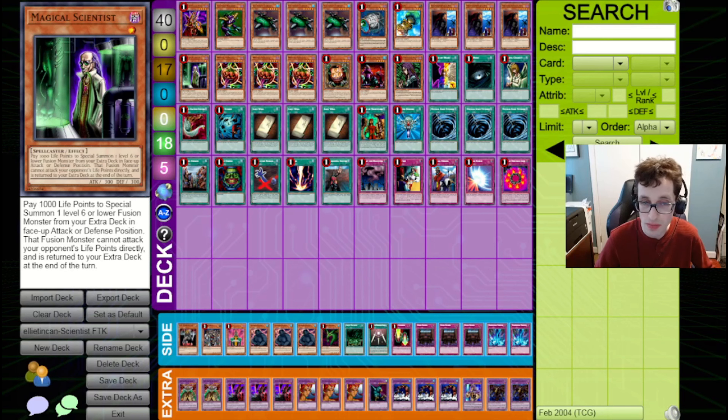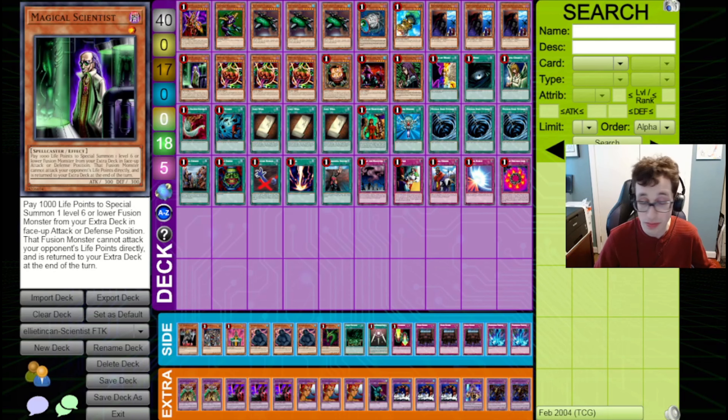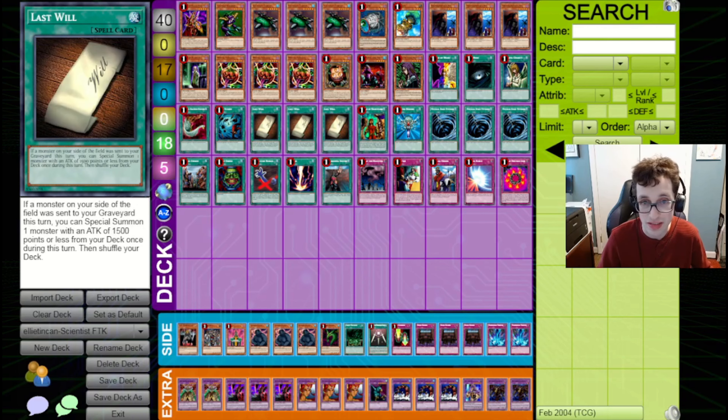This deck is very similar to the ones in Breaker format — it's playing Triple Catapult Turtle, Triple Last Will, and a Scientist, of course. You'd like to be playing two more Scientist, but it is limited in this format so you just have to make do with the one copy. A note about Last Will in Vampire format: the ruling had changed to align with how it works in Goat format. You have to activate Last Will before your monster is sent to the graveyard in order to trigger its effect — you can't do it afterwards.